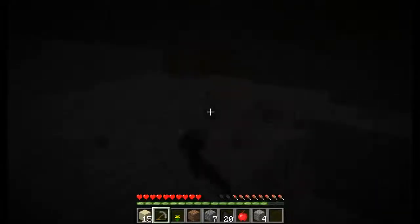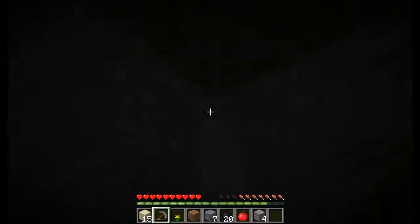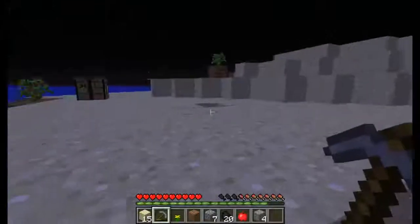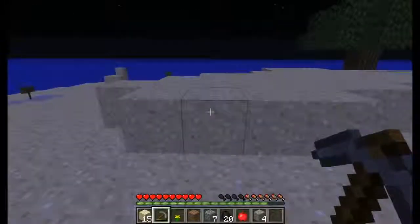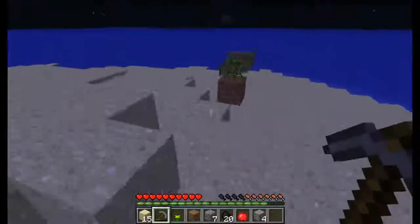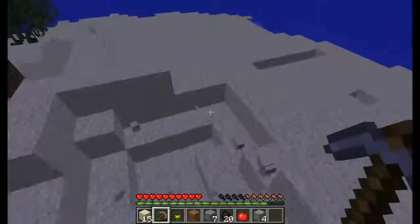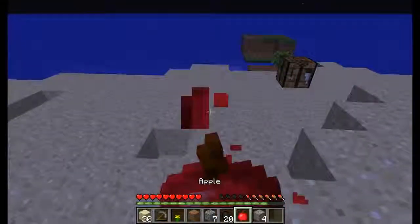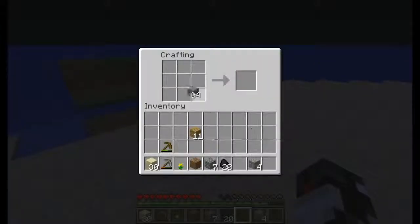Not seeing too much. There's nothing over there and it's going to be a dead end. We'll just go back with this stone sword — it's doing well enough. And make an iron pickaxe. It's kind of weird how there's not any — oh hey, there's a creeper right there. It's kind of weird that there's no mob spawning up here, but there is. Now we have plenty of sand to make our... okay, let's make a furnace.